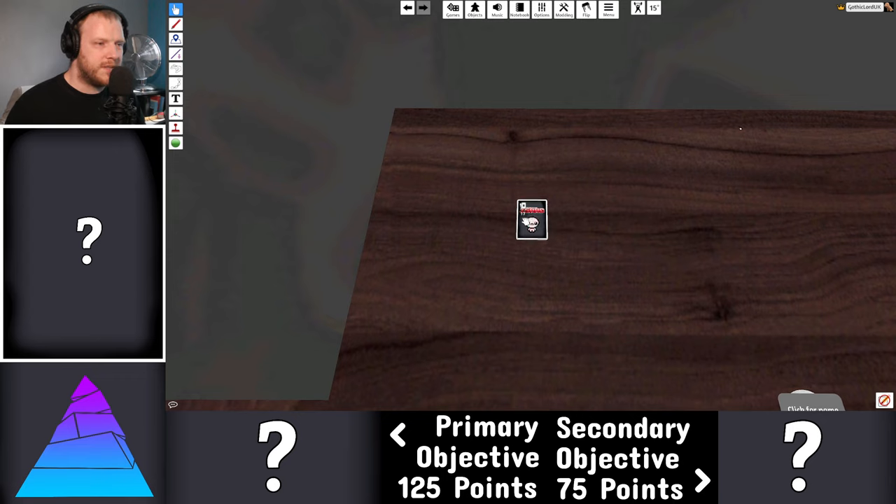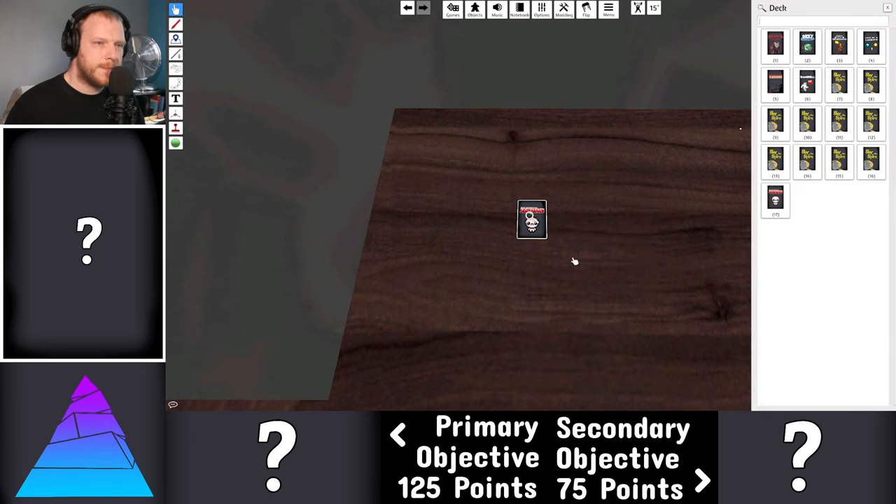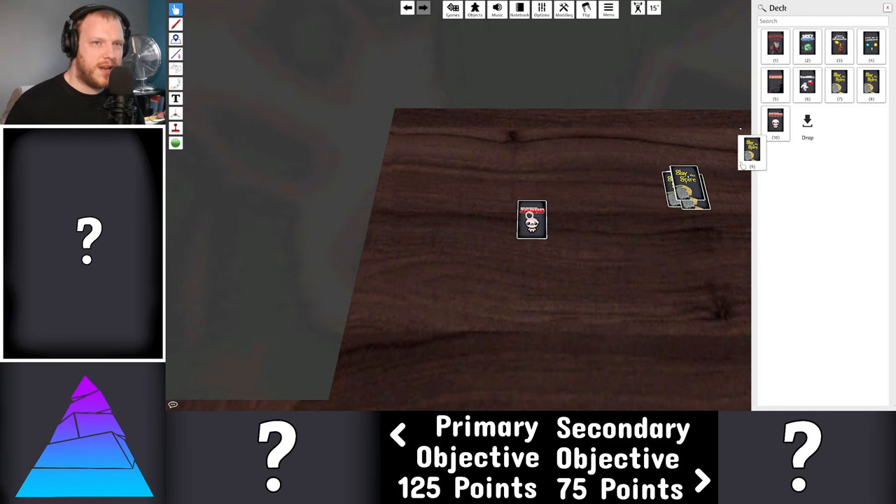Why do I have 17 cards in this deck? That doesn't seem right. Did I take 10 copies of something? I took 10 copies of Slay the Spire — that's what I did. Let's get rid of all these extras. I want one copy of Slay the Spire — you can have multiples if you wish, but I don't need them.